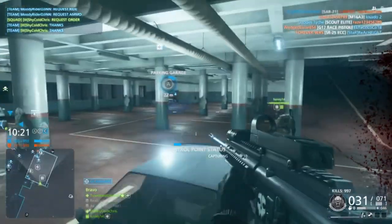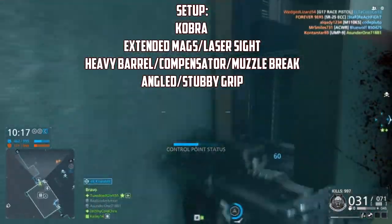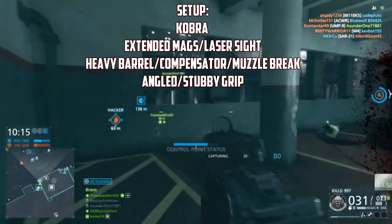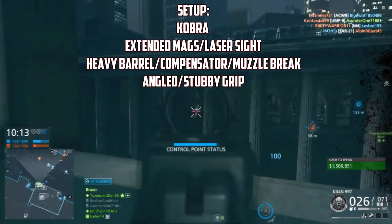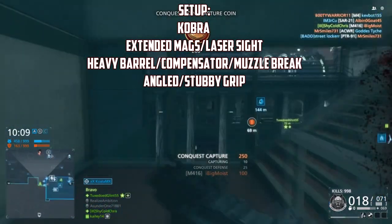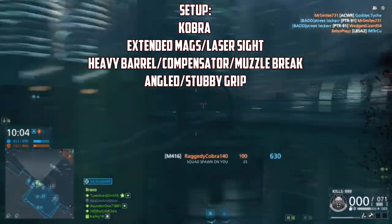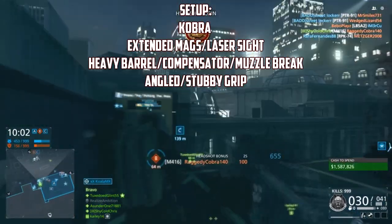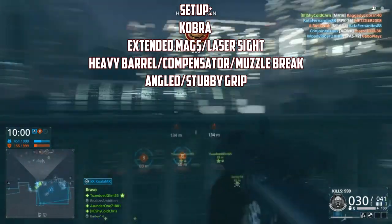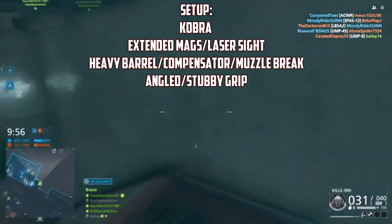For the setups, I would recommend a cover sight, but any sight would work — that's your opinion. Extended magazine or laser sight, depending on which one you want. In my opinion, an extended magazine is better because it gives you some extra bullets to finish off a few more enemies. For muzzles, I would recommend a heavy barrel, compensator, or muzzle brake. You can use a suppressor if you want to stay stealthy, but the three I recommend provide much more control over your weapon.